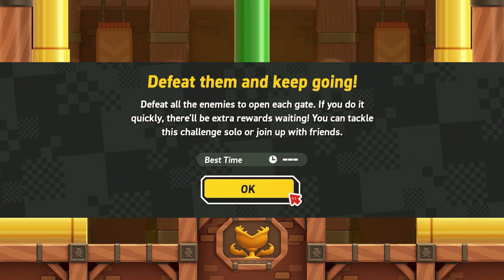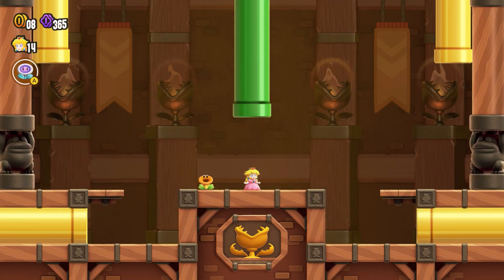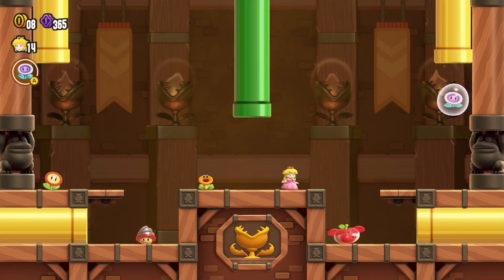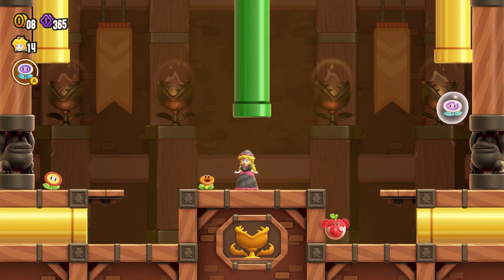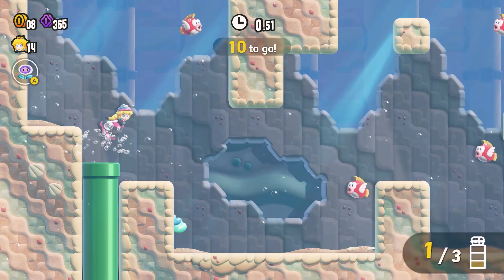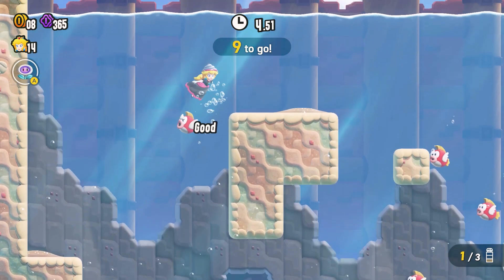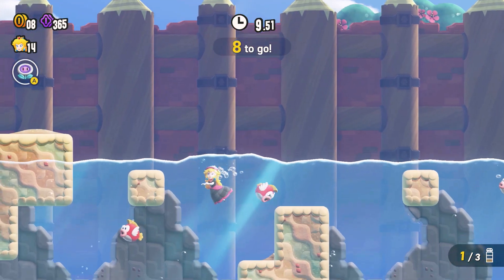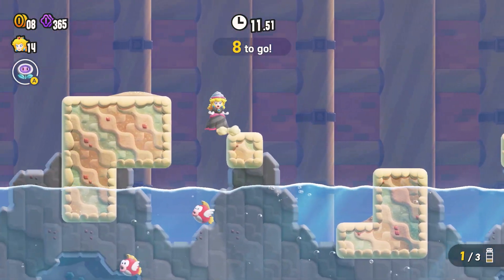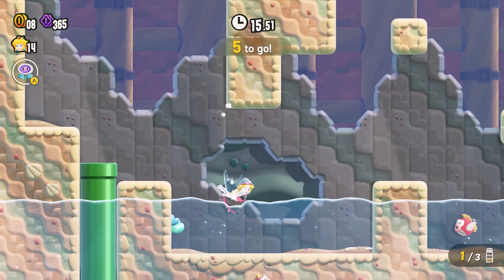Defeat all the enemies — that's not bad, we can do this. I'm not taking elephant, I like the drill. I kinda think I should have taken flower power. Fish — water levels. Water levels are not my kind of level. Clear them out — we got five to go. Nice and easy, swimming around.